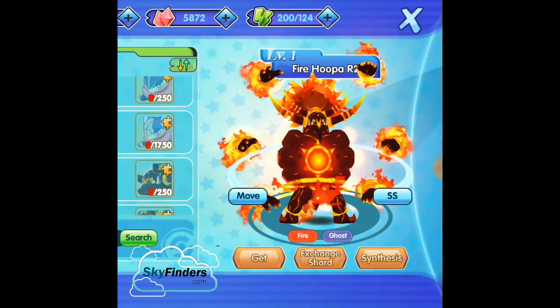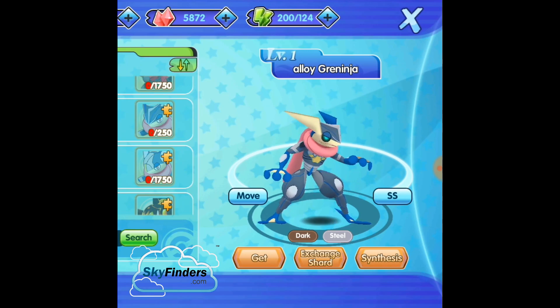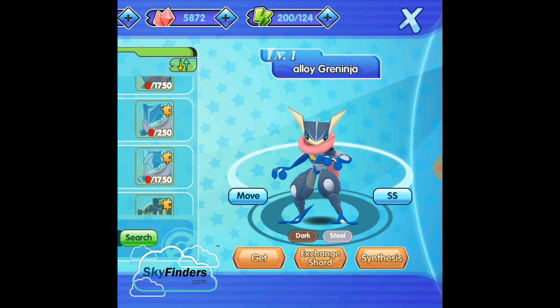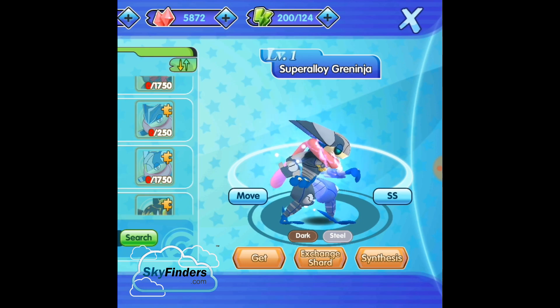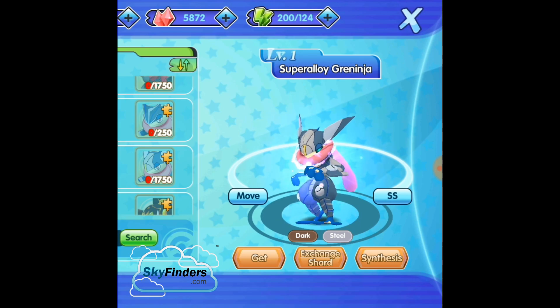Next is Ally Greninja — one of the favorite Pokemon. The fighting ability of Greninja is awesome. This is Dark type and Steel type. Normally Greninja is Dark type and Water type, but this Ally form is Dark type and Steel type. Super Ally Greninja. The R2 evolution is extremely powerful — you can beat this Pokemon in one shot.